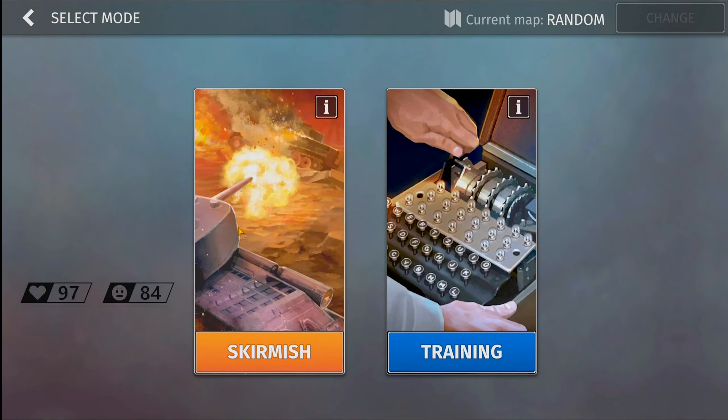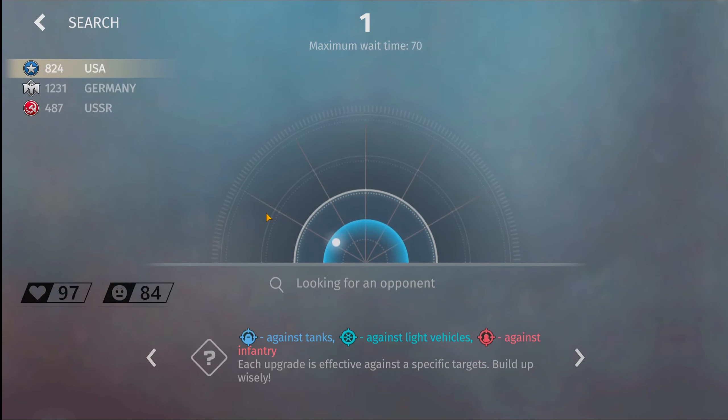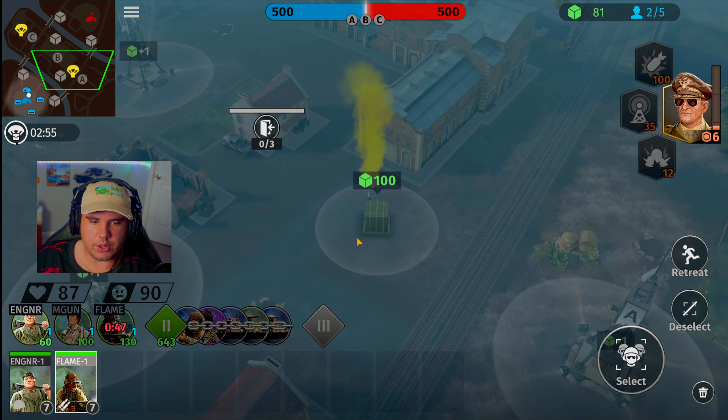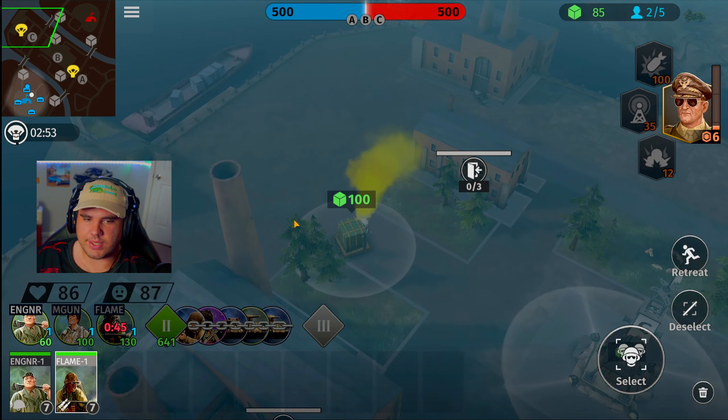What's going on guys, Jurassic here. Today we're back to World War Armies — we're going to hop into a battle on the American side. We got Americans against Americans. He's got the mortar, machine gun, flamethrower, priest, Wolverine, Hellcat, lead tank, and heavy tank. Engineering squad, you guys move out. Flamethrower squad, you guys get deployed over here on the alpha side.